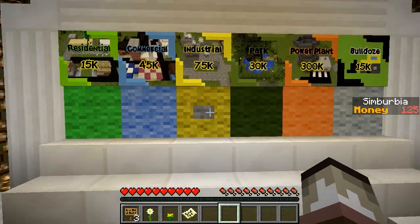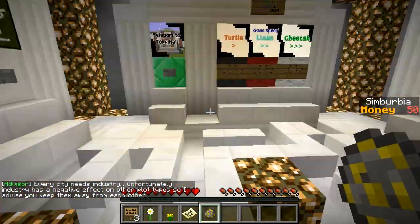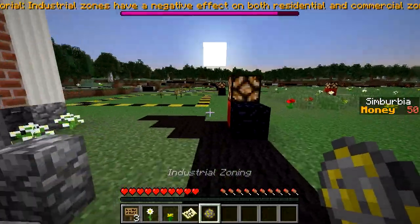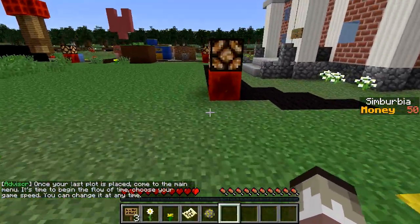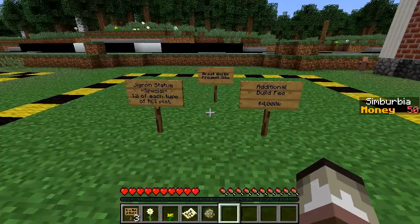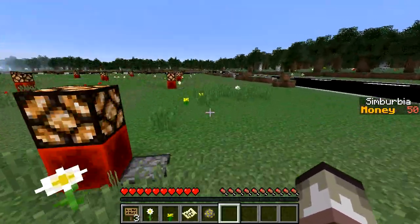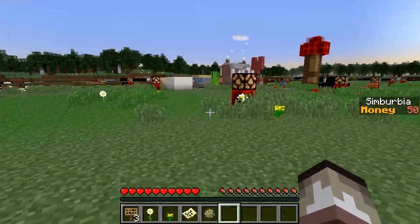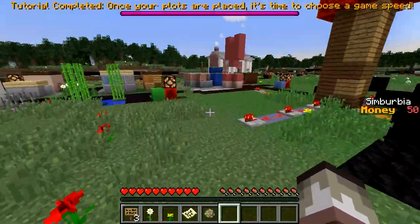Let's get an industrial sector going. Every city needs industry, but unfortunately industry has a negative effect on other plot types, so I advise keeping them away from each other. We need to choose a good spot. These signs here are custom great works projects — once your last plot is placed, come to the main menu to begin the flow of time and choose game speed. Those look like special reserved areas for statues and other things.